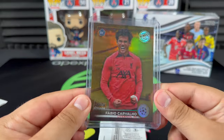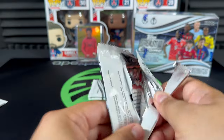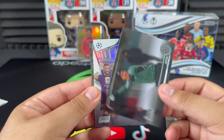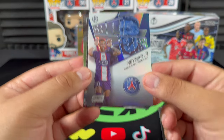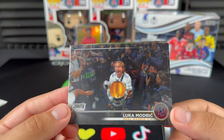Look at that — absolute beauty. We'll put that right there for good luck. Hopefully we can get maybe an auto — who knows. I haven't seen the checklist yet but I'm hoping Cassius is on it. Jota again, and looks like we get another Gold Force — Gold Force Neymar Jr., not bad! And look at this picture of Luka Modric — wow, what a picture.